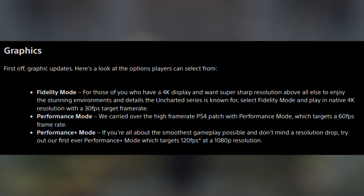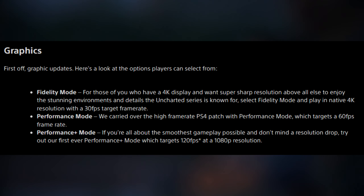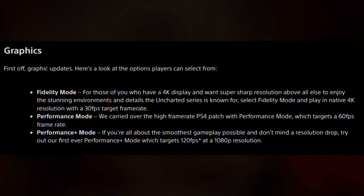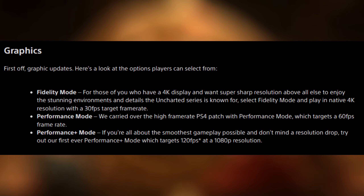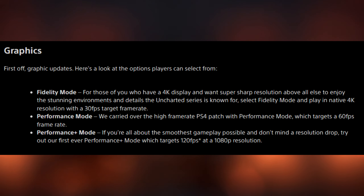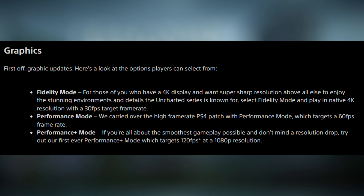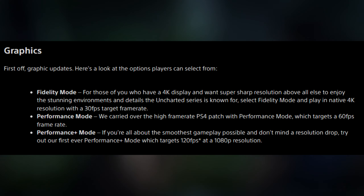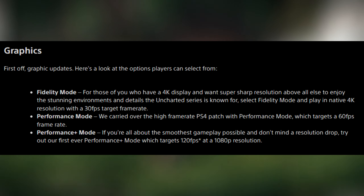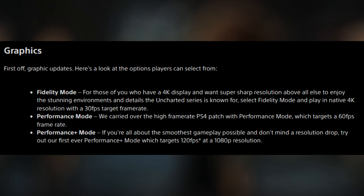First off, graphics updates. Here's a look at the options players can select from. The fidelity mode, for those who have a 4K display and want super sharp resolution above all else, lets you play in native 4K resolution with a 30 FPS target frame rate. Next up is performance mode, which carries over the high frame rate PS4 patch and targets a 60 FPS frame rate.